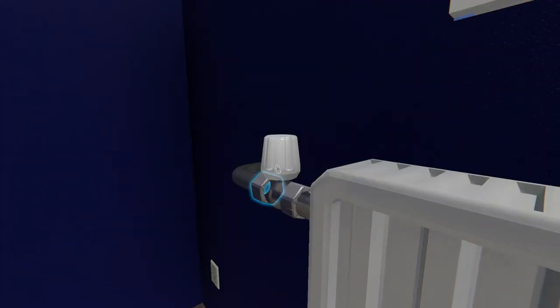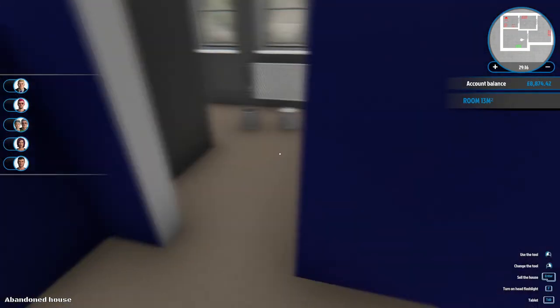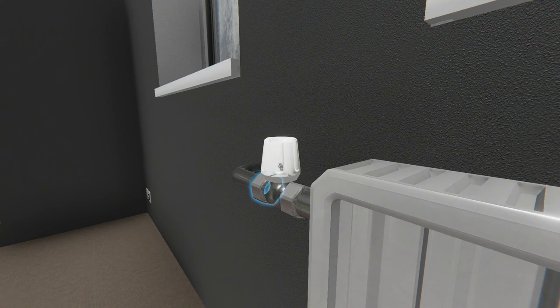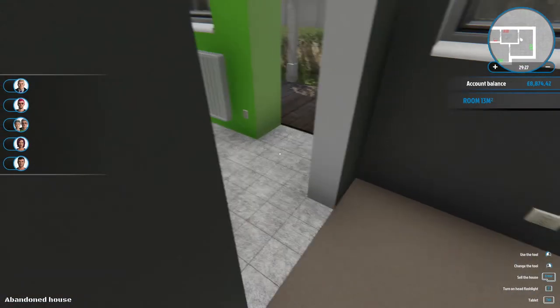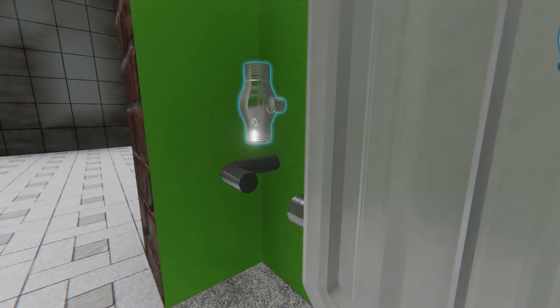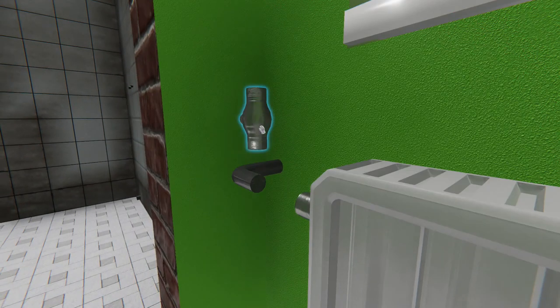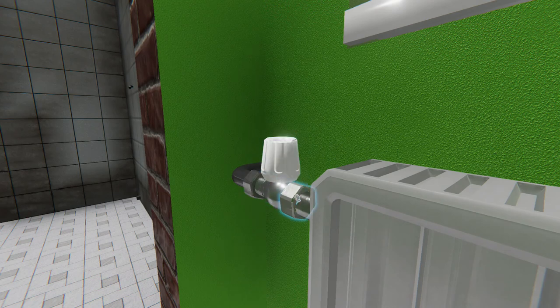Let's assemble these — this should be easy enough. The one I'm dreading assembling is the shower; it's going to take a little bit too long. Installing a shower is one of the longest ones to do in this game. But it is what it is. Okay, is that screwed in? And we'll screw this one in — easy peasy.